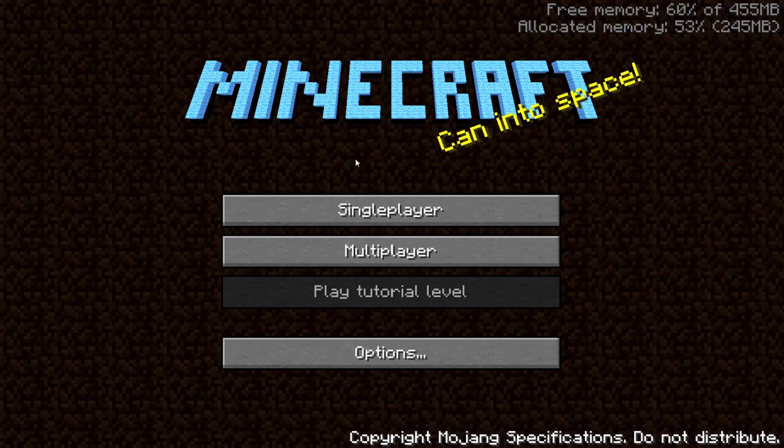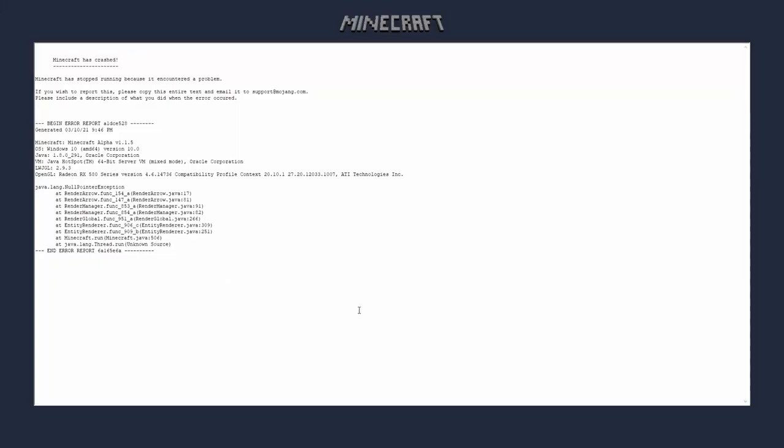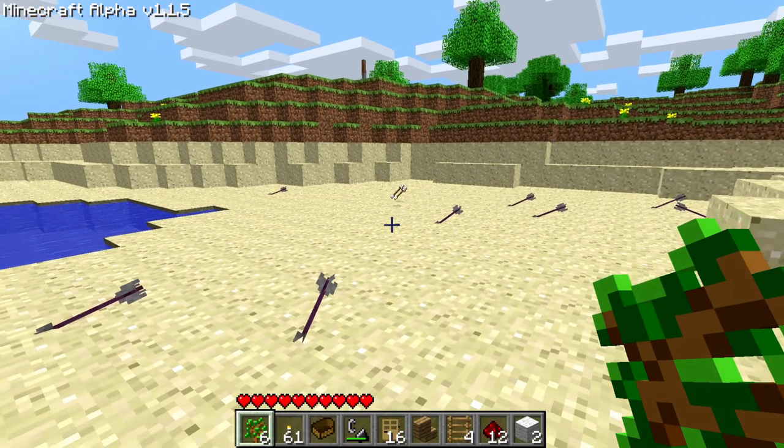NSSS Alpha 1.1.5 patch: Fixed a crash where loading a world with skeleton arrows on the ground when the skeletons that shot them were already dead would cause a null pointer error.